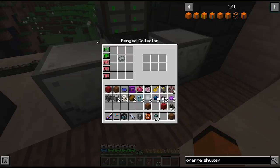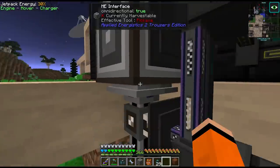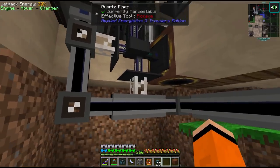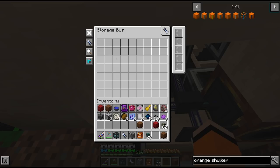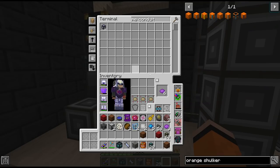For this we can just use a ranged collector - we don't need a whitelist on this one. Then we have Item Conduit coming out of this and into this interface here, which is on the subnet. This line here is from our main network; we're powering it through this quartz fibre. And we have a storage bus to read the contents so that we can access them from our wireless terminal.